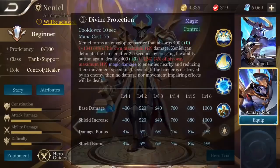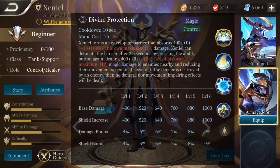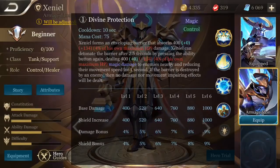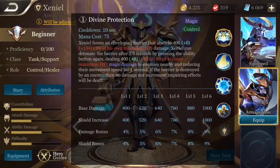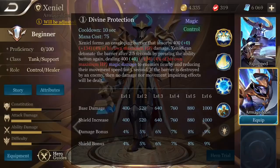Xeniel's first ability is Divine Protection. Xeniel forms an envelope barrier that absorbs a bunch of damage based on his max HP. Additionally, Xeniel can detonate the barrier after 2.5 seconds by pressing the ability button again, dealing a bunch of magic damage to all enemies nearby and reducing their movement speed. If the barrier is destroyed by an enemy, then no damage nor movement impairing effects will be dealt.